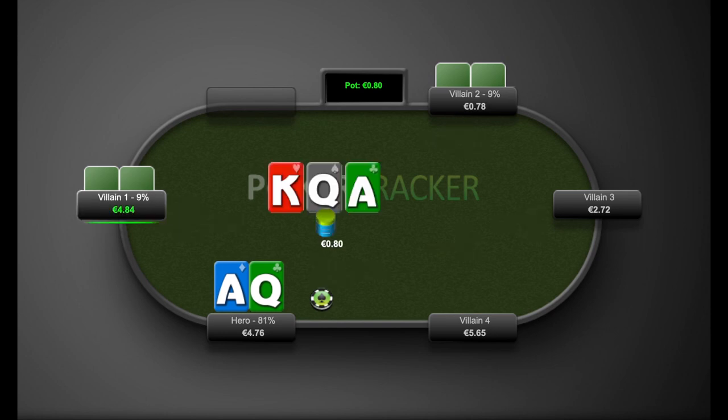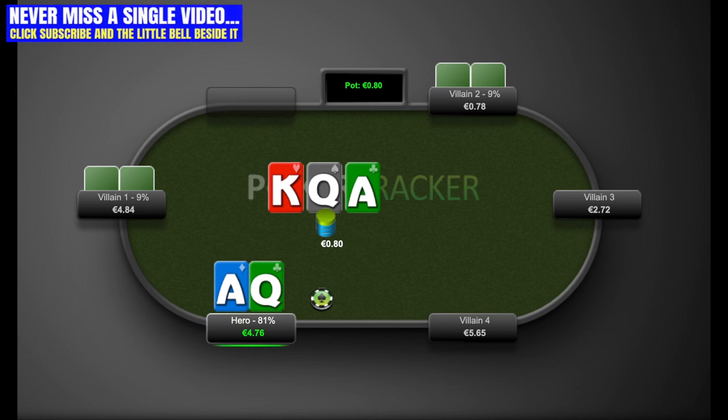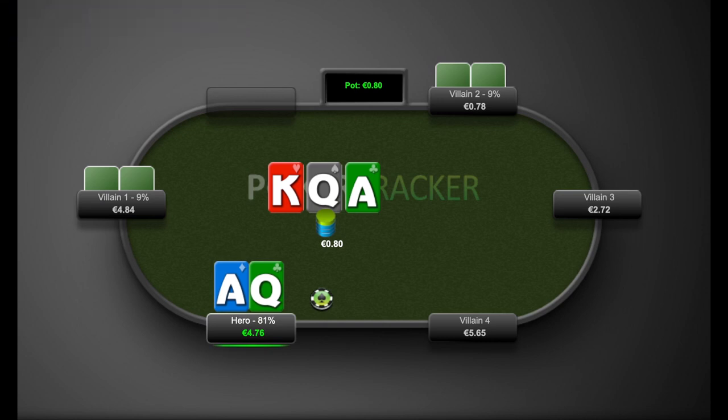The flop is obviously very, very good for our hand — we smash it hard with top and bottom pair. We're going to be last to act on the button. Villain 1 checks, Villain 2 checks. I'm going to be betting here — I do not like slow playing, especially in a spot like this versus two recreational players. I definitely like getting the money in because they're going to call with a wide range — King Jack, Ace 4, Queen Jack, all sorts of different hands. We want to be getting value from these hands.